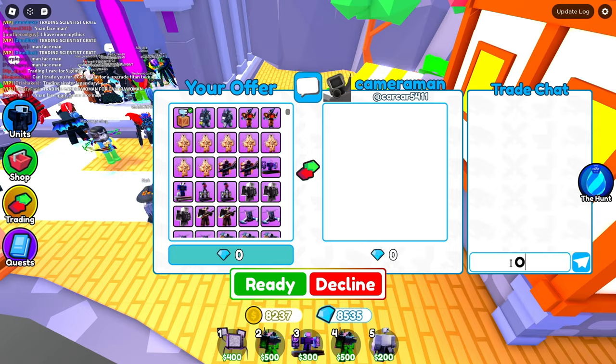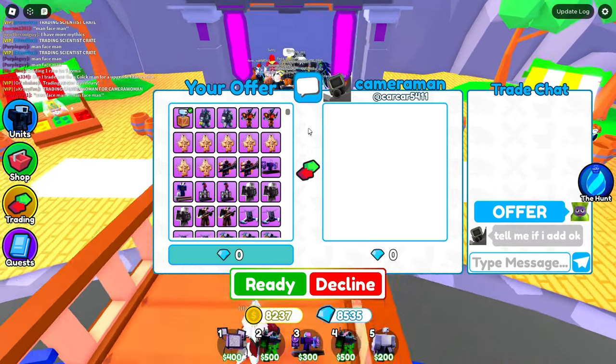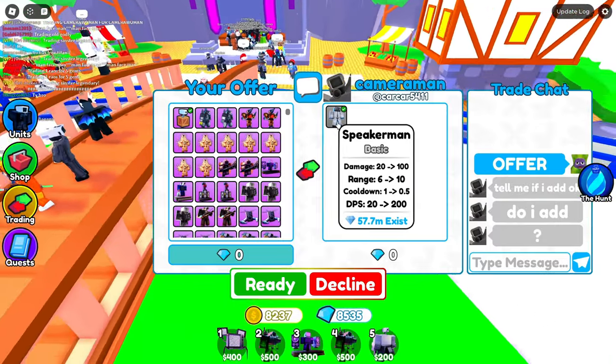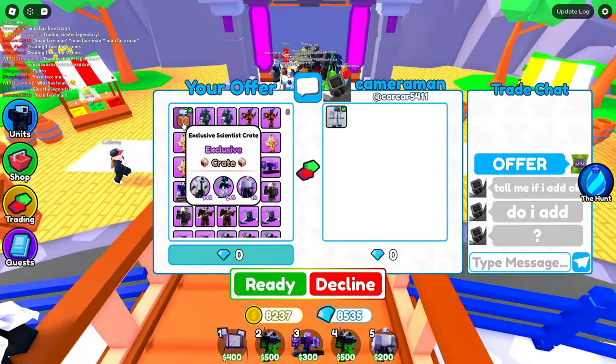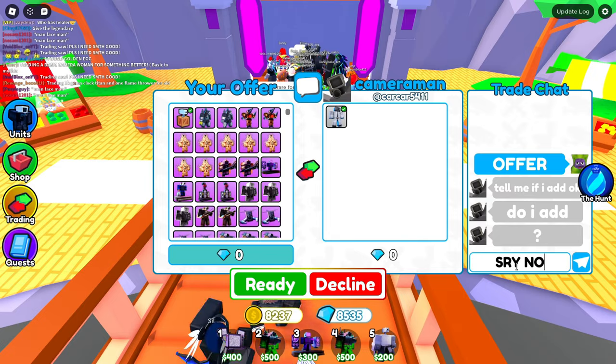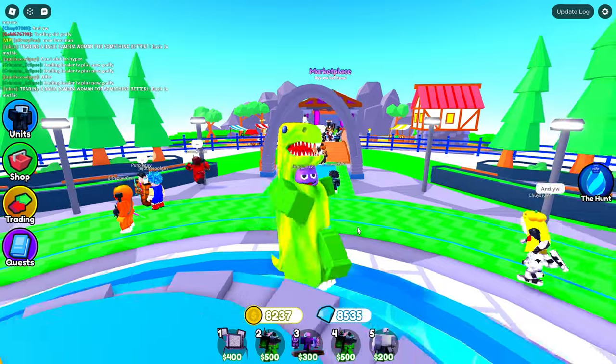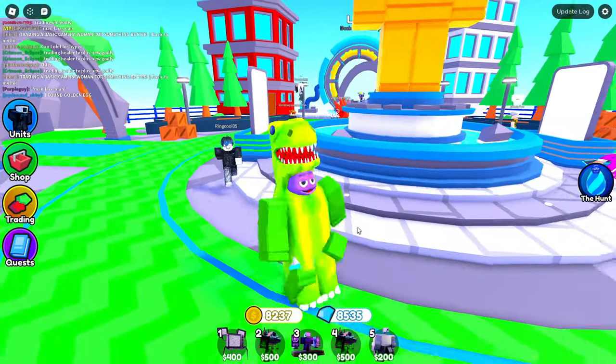Next trade — I put the Scientist Crate down and say offer. He's putting a Tradable Speaker, which is also a pretty rare collector's item, but I'm pretty sure this Scientist Crate is more rare, so I say sorry no. By the way, what would you rather have — a Scientist Crate or a Tradable Speaker? Let me know in the comments.